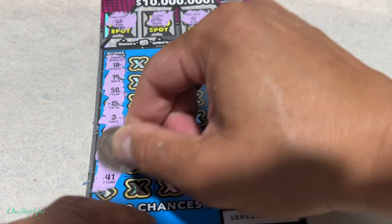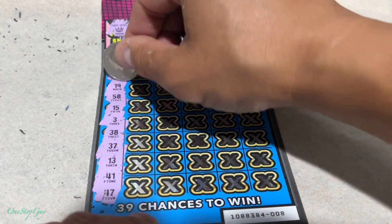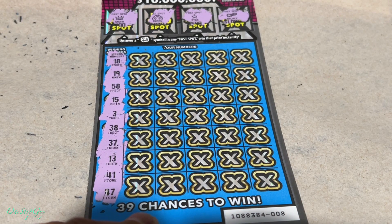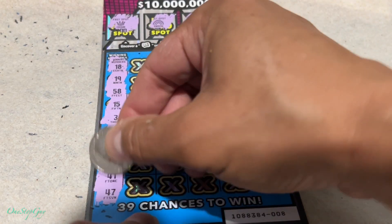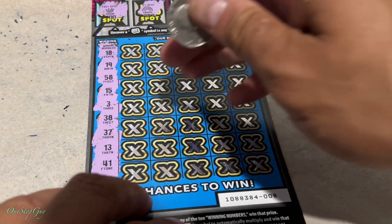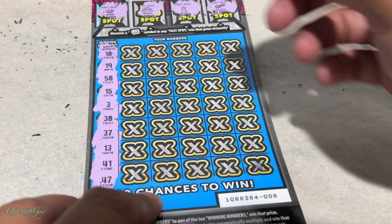Let's scratch all the winning numbers off real quick. The winning numbers are: 18, 19, 58, 15, 3, 38, 37, 13, 41, and 47. The numbers are looking good — we got 18, 19, 37, 38. Looking good numbers there.